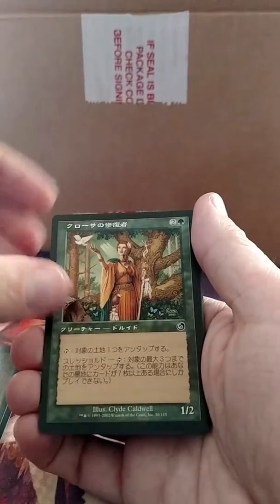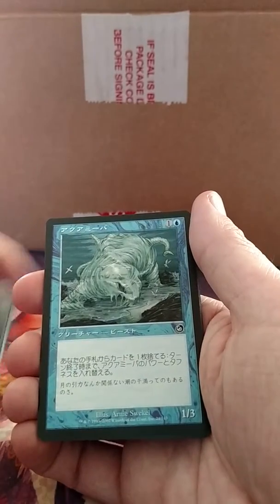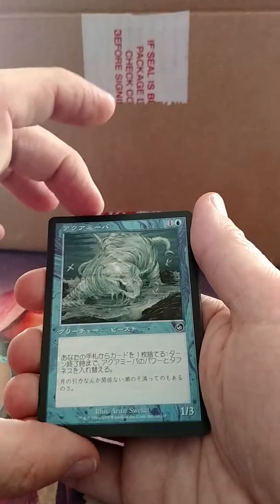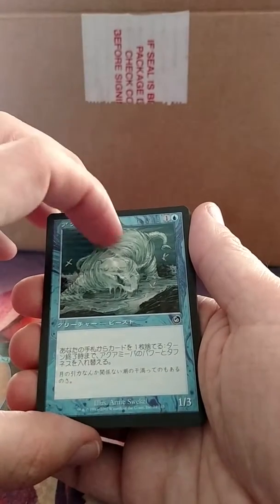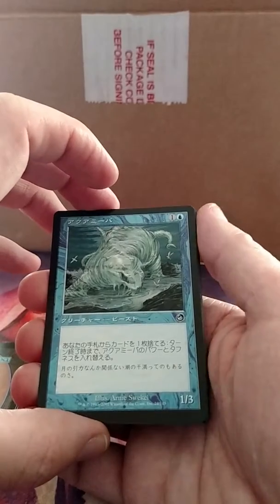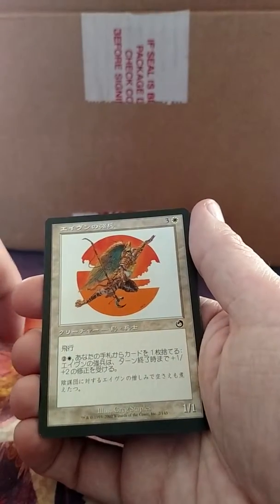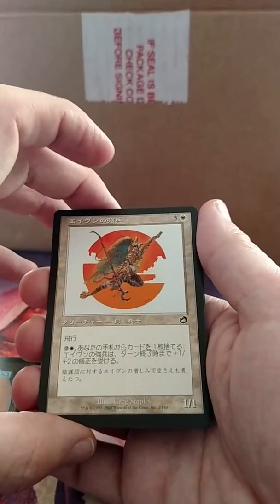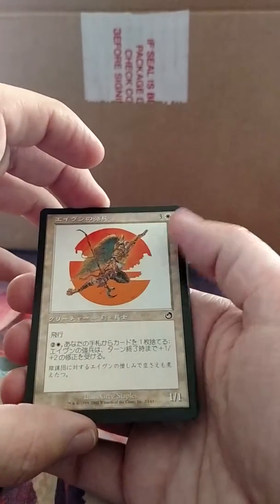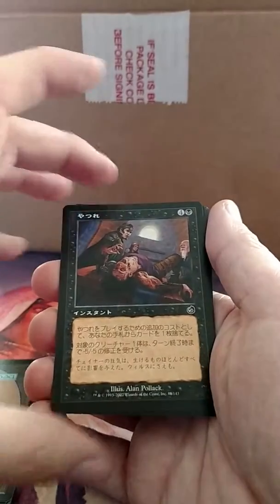This guy may just tap for mana, I don't remember. I can't remember if this was Aquamoeba or not. Aquamoeba was a very heavily used card in Blue-Green Madness as a discard outlet, and it had some effect, but I don't remember. Again, I remember this artwork but I don't remember what it does. Cards were a bit worse for the most part back then.